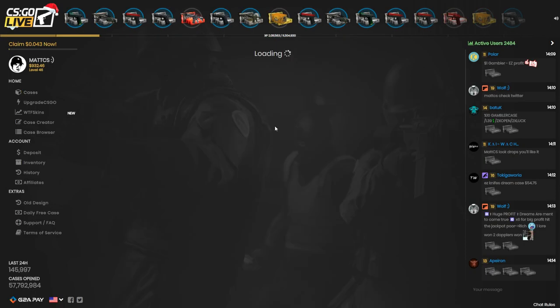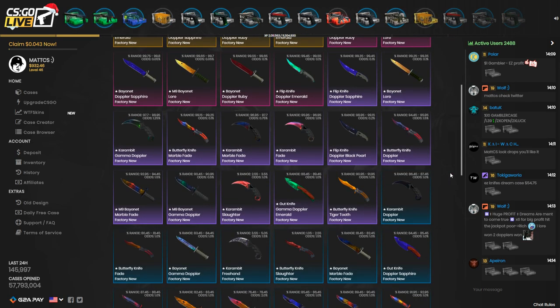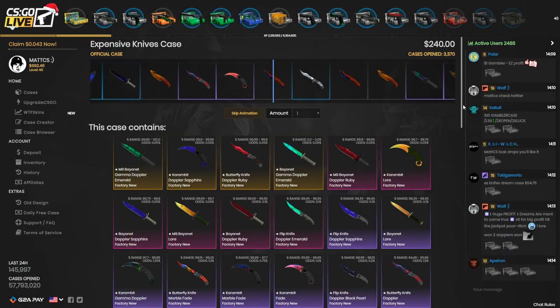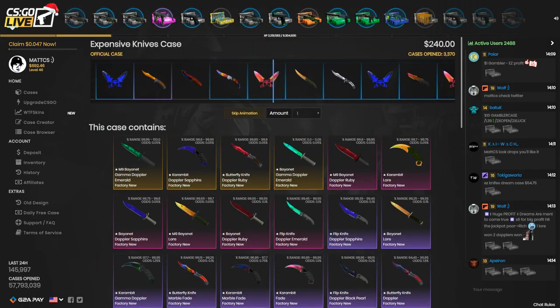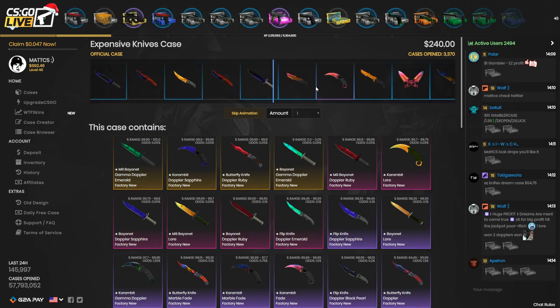What I kind of want to do is open one expensive knife case. I know the percentages on this aren't that good but I get tempted just because of the many good knives that are in here, and even though the shittier knives are still good knives, $240 for a case is kind of ridiculous — but hopefully I'll end up getting something very good.